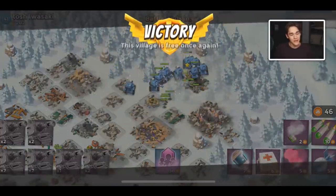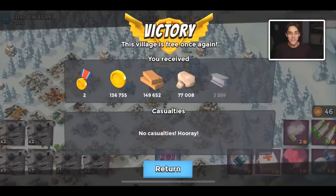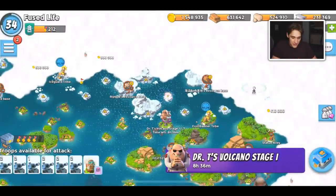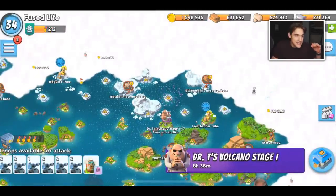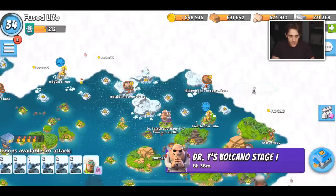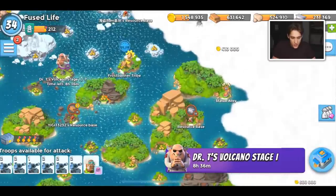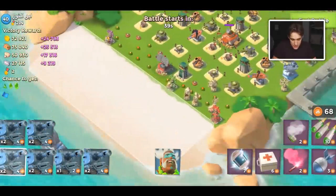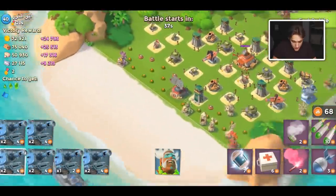Another part of progression I really like is warships. As a maxed-out player it's hard to see how it correlates to progression, but you get so much loot from warships. Joining the season alone gets you like 50 diamonds plus some tickets, and the chests warships give you are also really good. Definitely jump on warships, do some attacks, and at least start the season because starting the season is half the battle.